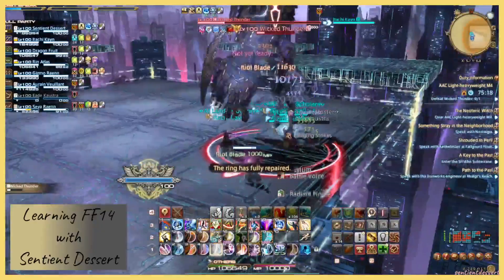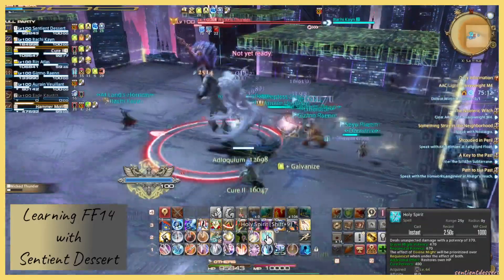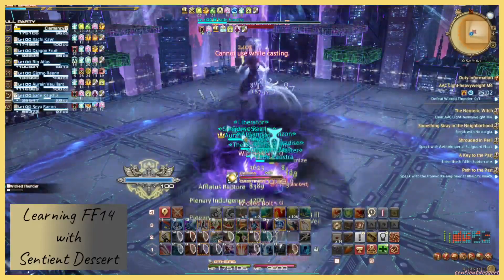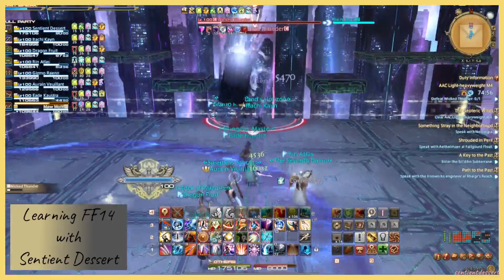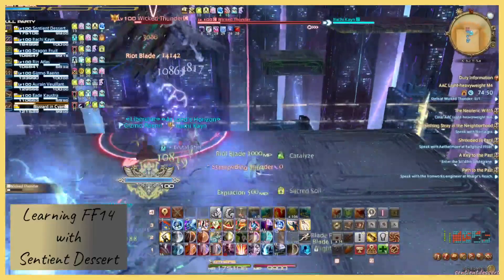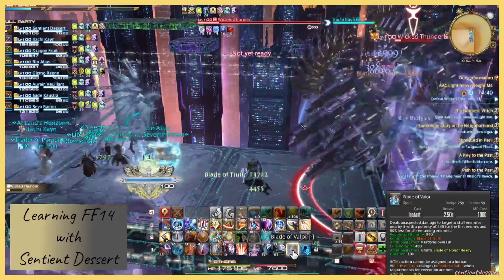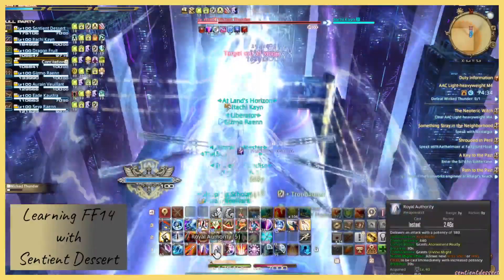Now Irina's back. Got this coming out — keep popping that. I'm going to be popping reprisal. She's making the gun again — make sure you're on the correct side. New attack: Wicked Hyper Cannon — stack and stay stacked.